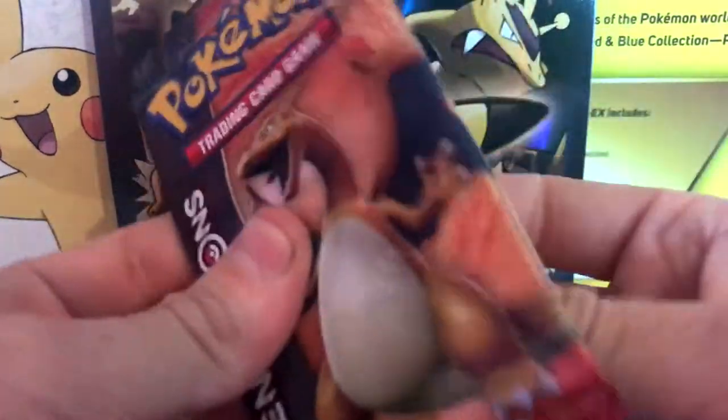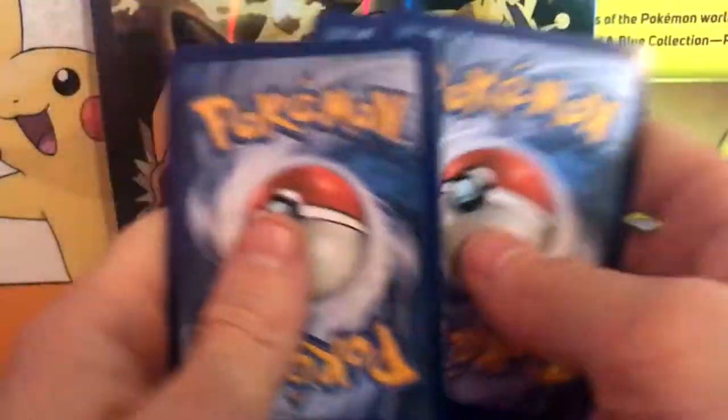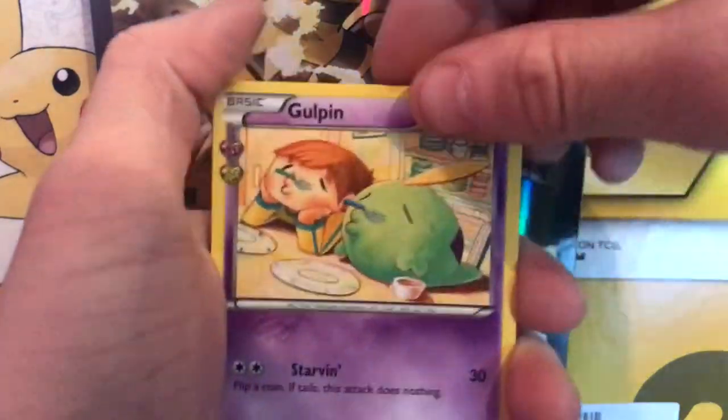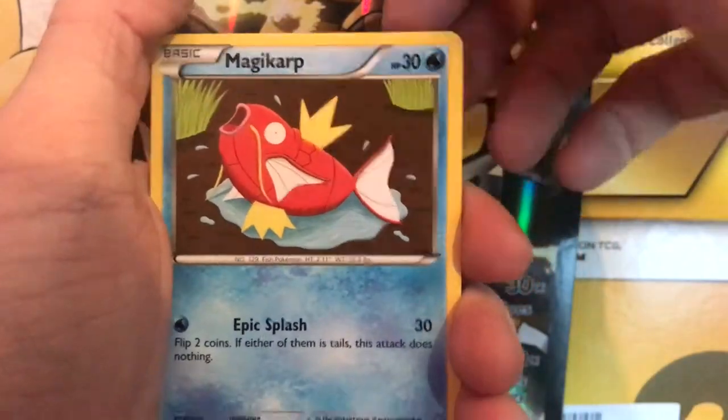Let's go with our Charizard pack — one, two, three, spin this round. We get a Golbat, a Golduck, an energy, and a Magikarp just flailing on the floor.